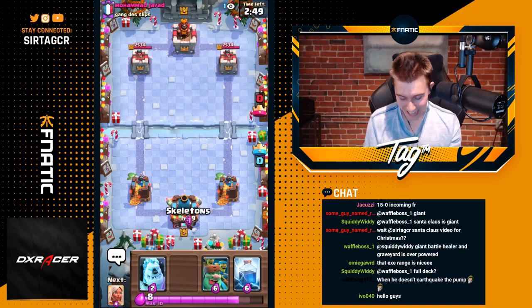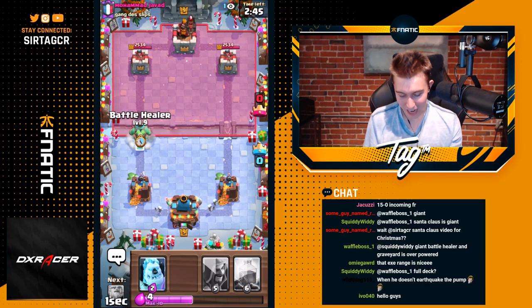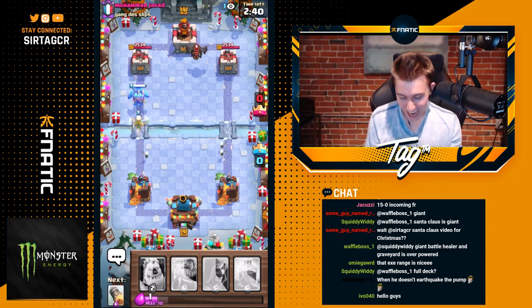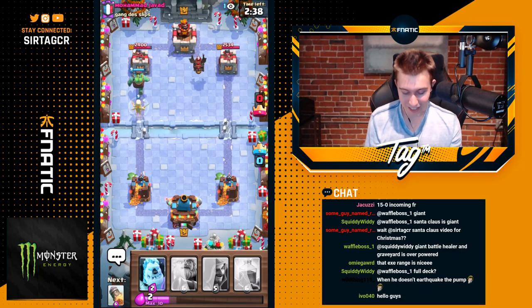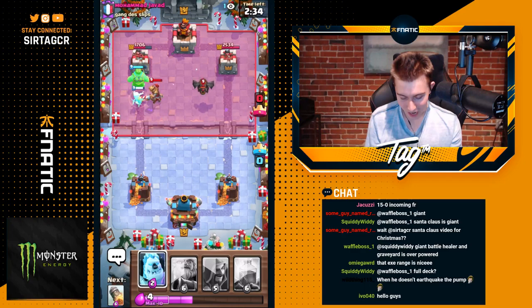Now we get to test the Battle Healer — let's snag it and get a quick and easy W. Goblin Giant Battle Healer, can we do it? Can we assert the dominance? Prey push at the river — how strong is this card right now? Let's see it in action. So far it's healing up everything. We're vibing.